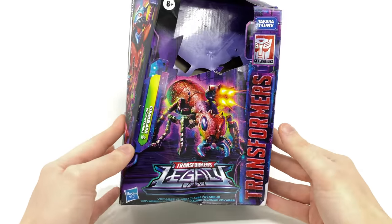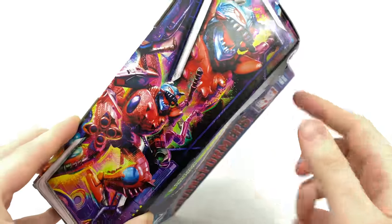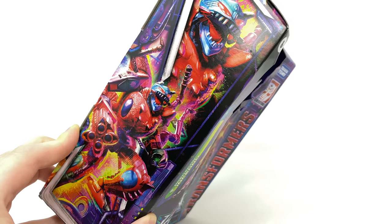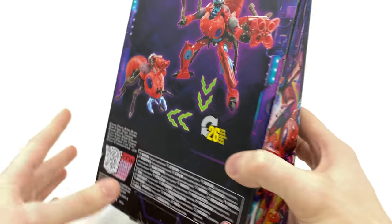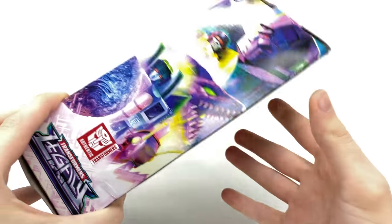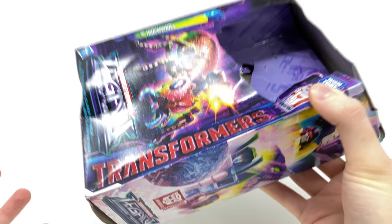Here we have the amazing box art. We've got that sick looking red fire ant at the front. Some really cool images of Inferno screaming and shouting all kinds of nonsense about the royalty, the colony, and saving the queen. And as we come around to the back of the box, some pretty sick looking product shots. So let's toss this out and actually take a look at Inferno himself.